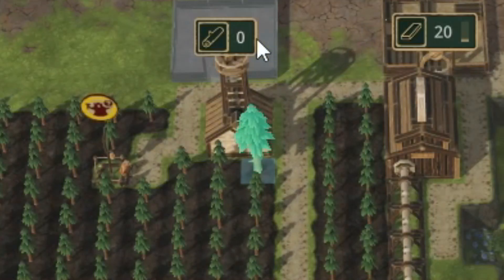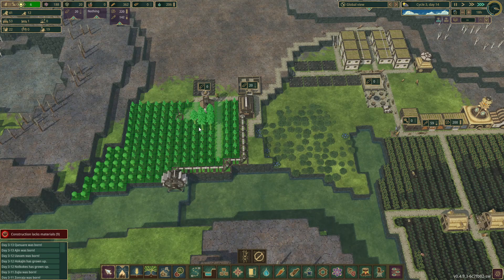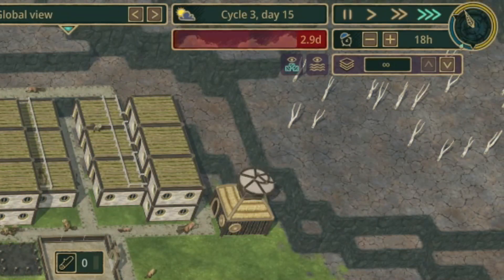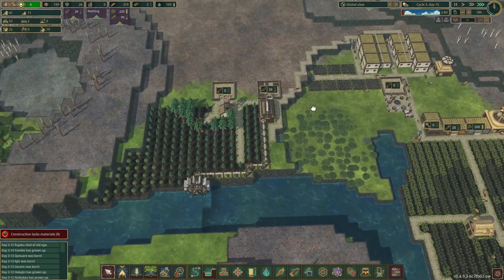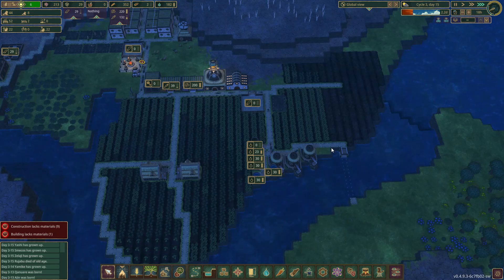We have trees! This is the best. Of course they're not gonna last that long, but we are gonna have a lot of trees for a little bit. We are gonna have a drought soon though, so that's a little bit worrying. Should be fine, I think. So we get the logs, then we start to build a dam, and then hopefully the drought isn't as bad.